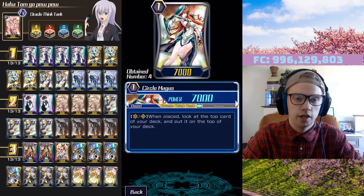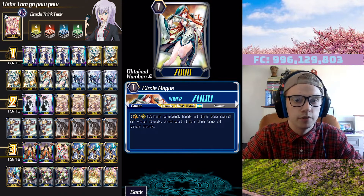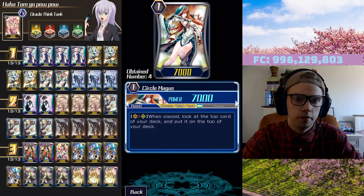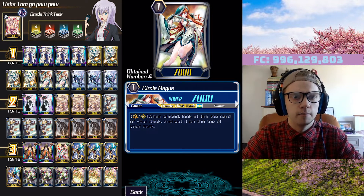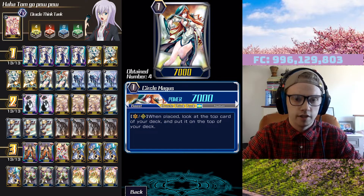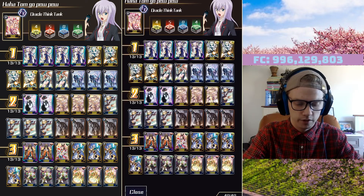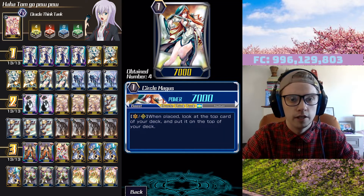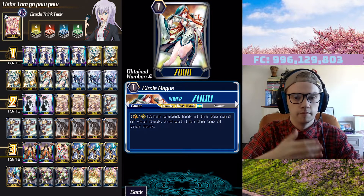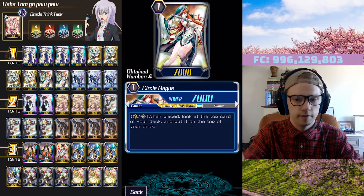Next we're running two Circle Magus — this is a slot that can be switched around. Gemini is a very good option, which is an 8K vanilla. The reason for that is because Tom then hits for 16, which is a critical number especially against an 11K base. I like Circle Magus a little bit early — if I've just came out of Kokoa and had to put a card to the bottom, I like being able to see what's on top of the deck again to plan my attack order.